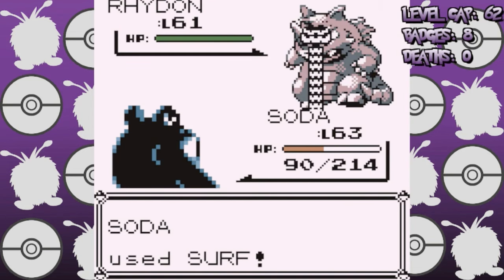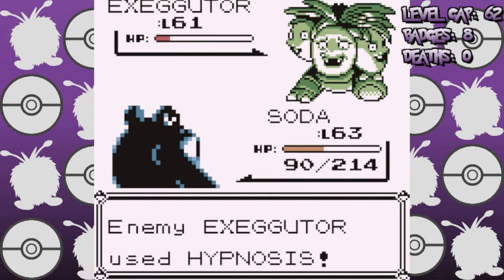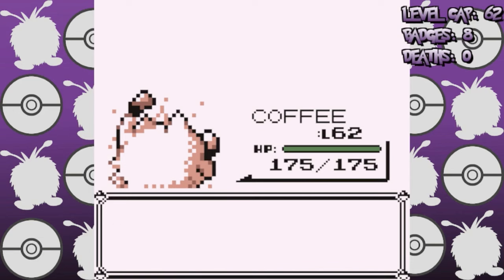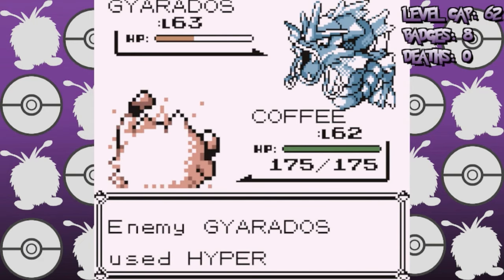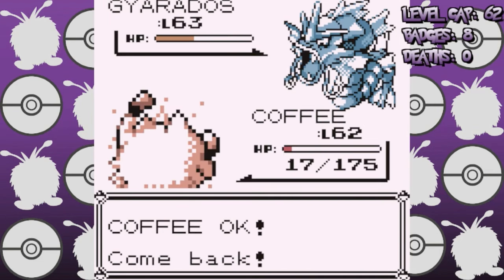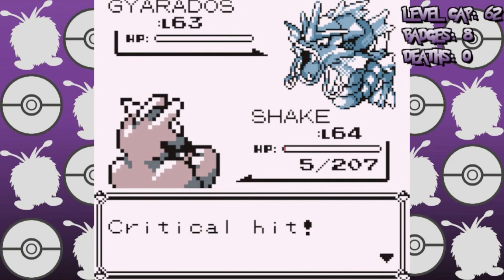Rhydon is one-shot with Surf, and Exeggutor is hit with a critical Blizzard but survives and uses Hypnosis. I bring in Primeape to get some screen time in the final battles, and the champion sends in Gyarados. Gyarados uses Strength and Seismic Toss, then hits a Hyper Beam, leaving Primeape on mere pixels of health. It has a recharge turn so I swap into Machamp to use a Rock Slide, but with only 45 HP any attack will knock us out — any attack except Dragon Rage, which always does 40 HP.